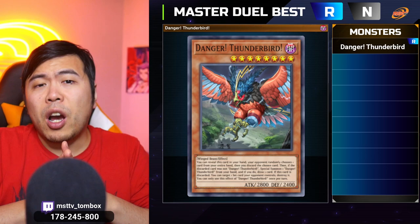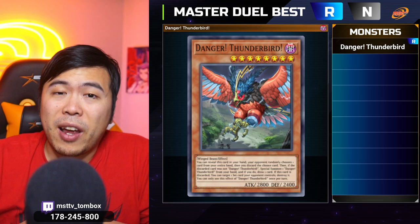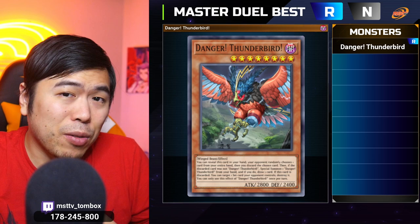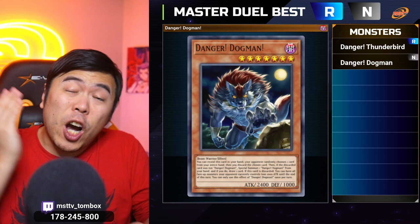Monster number one, we have Danger Thunderbird. A lot of the monsters on this list are going to be from various archetypes, and as long as they're not being played in an archetype-specific way, they're considered splashable. Danger Thunderbird is one of those monsters that are no strangers to being splashed — you can splash this in Blue-Eyes, any level 8 deck, because it's level 8 and it's very, very big at 2800 attack. Using the danger mechanic, you can quite easily summon this card and just wreak havoc. Even if you discard it through the danger effect, you get to pop a set card.